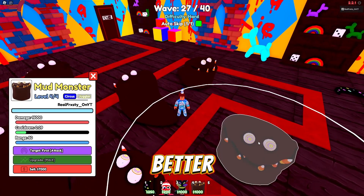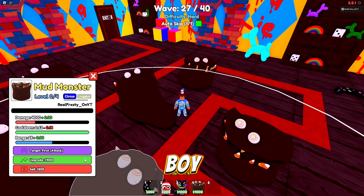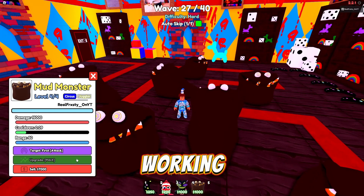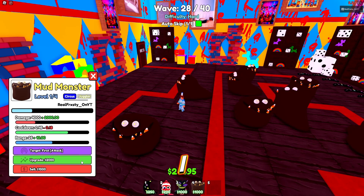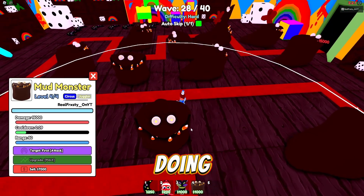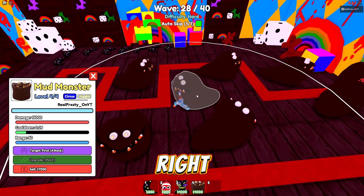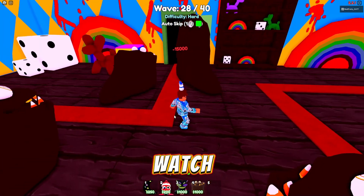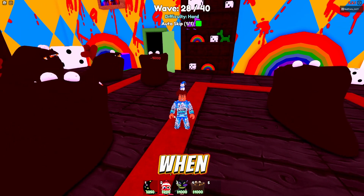I accidentally sold one - womp womp. I only have Juggler on Mud Monster. If this boy had Ultimate on him... I'm not entirely sure if the upgrades are even working right because I remember Wrath wasn't working on Host properly. Wrath builds up your damage. All units are maxed out now - let's watch.